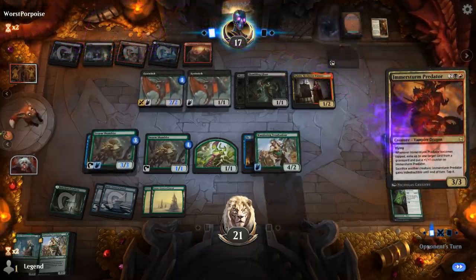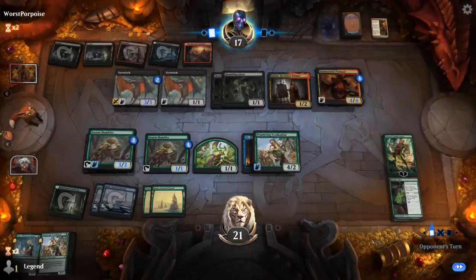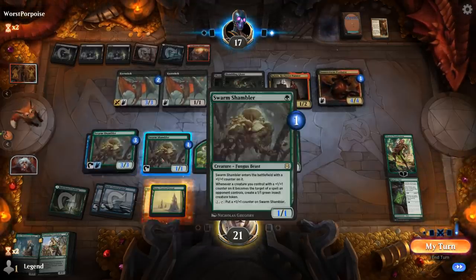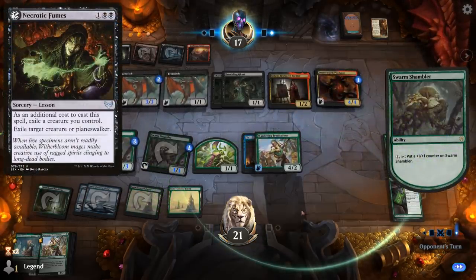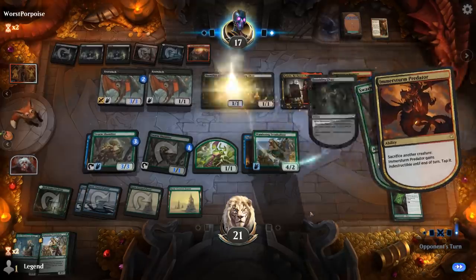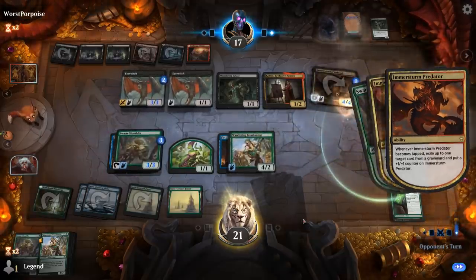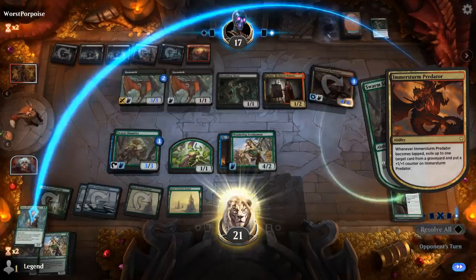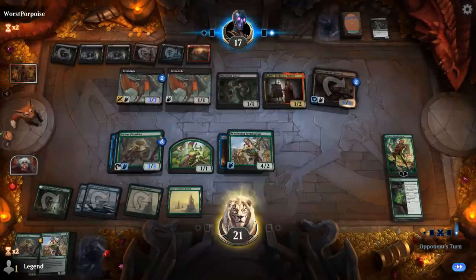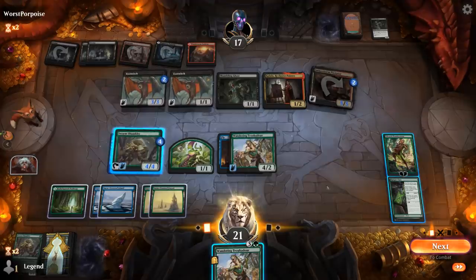Opponent has four attackers, we have four blockers. Predator can maybe sacrifice Shambling Ghasts to shrink some of our creatures down. But if we can ultimate here we're in great shape. Opponent also maybe could have sacrificed an Eye Twitch to get a Necrotic Fumes to exile Alliwick, but now it's too late. They can sacrifice a Shambling Ghast to kill my Shambler in response — that's fine. Grow the Shambler. Time for ultimates!